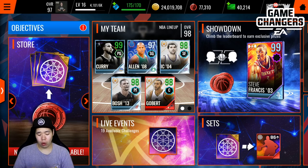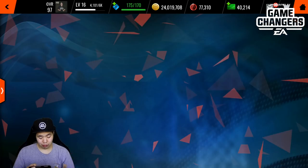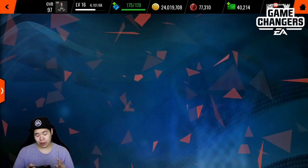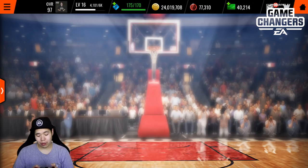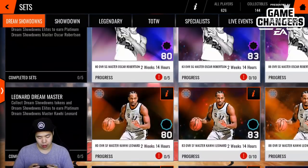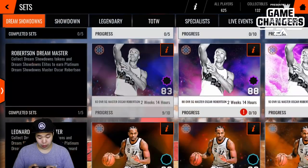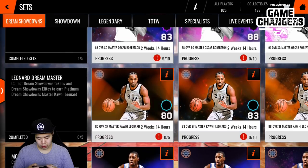I'm going to message EA because I don't know what happened to those players — they usually shouldn't let you sell them. Anyway, let's go to my sets and see if we can finish Tracy McGrady. Actually, I need to check my team — I don't have a diamond small forward but I do have Robert Horry. I need a shooting guard, so I might as well try to make Oscar Robertson. I accidentally threw some collectibles into a Tracy McGrady set as well, but we still have eight collectibles, so no big problems.